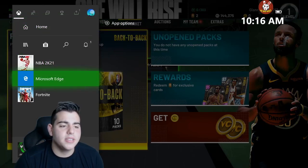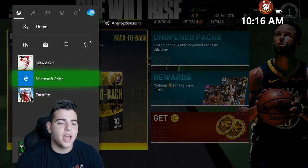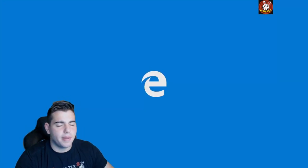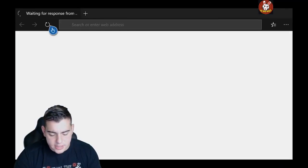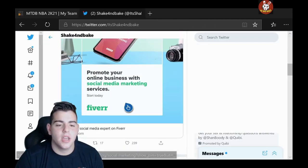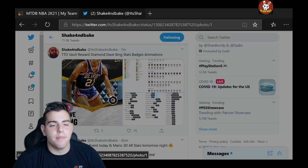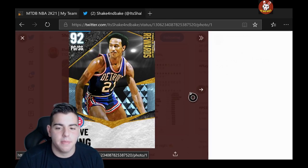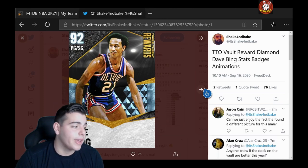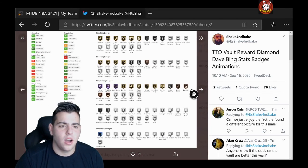We got a fire new player in NBA 2K21 MyTeam for free in the TTO offline, so we're gonna go over the stats. Shaking Big just showed us — here it is: the TTO vault reward, Dave Bing — stats, badges, and animations. Here's the card, and it looks pretty damn solid.